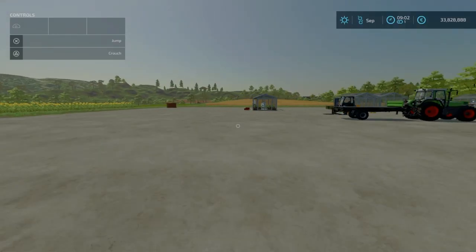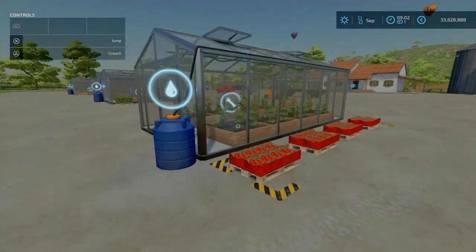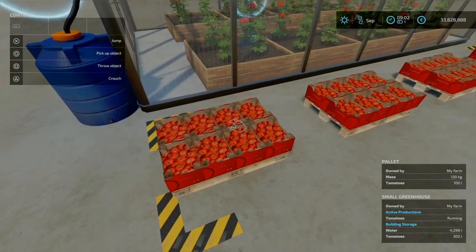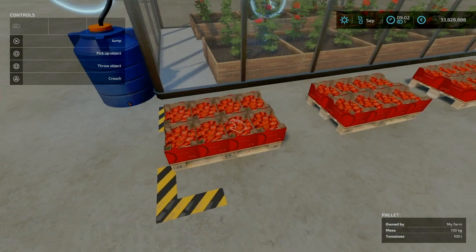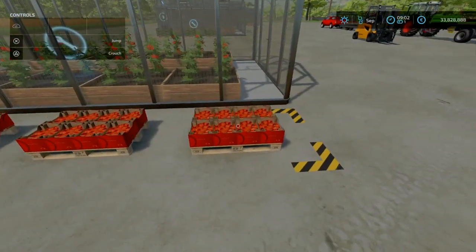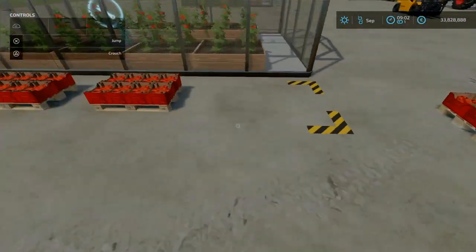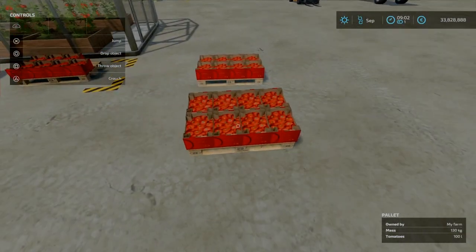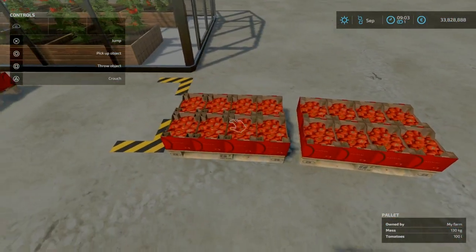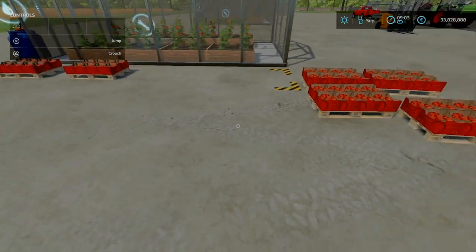It's the following morning - the greenhouses have produced. In our first one: tomatoes. Per pallet, 100 litres. Can they be picked up? They can - nice and simple, no need for a forklift. I had brought a forklift over just in case. As we move some out, there are others already spawning.